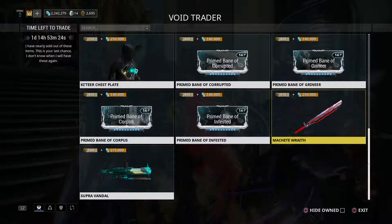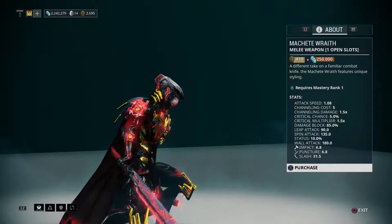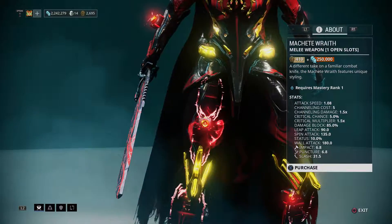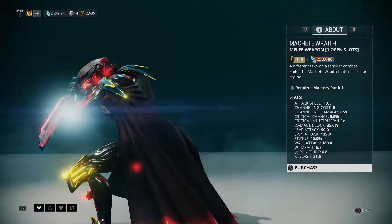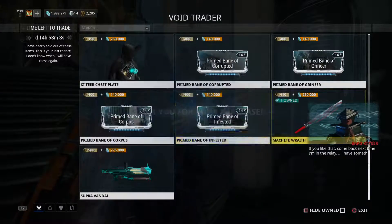Machete Wraith — let's see. I'm not sure if this is good, but since I'm collecting everything, I'm buying it. How much money do I have? 2.2 million — that's okay, I have enough. And about 2,000 Ducats.